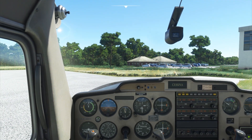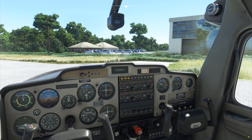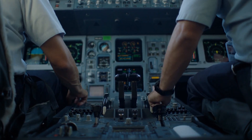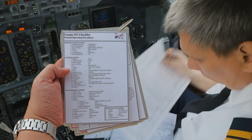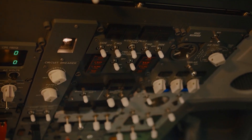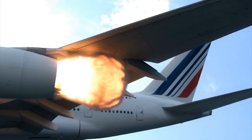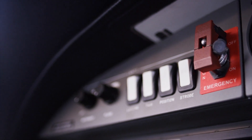Now, it may seem daunting at first, but let me guide you through all of that slowly. Pilots are not supposed to be in a hurry. They follow a bunch of checklists just like this one to get things done, from pre-flight all the way to securing the aircraft after landing. These checklists also include certain emergency procedures for instances like engine failure after takeoff or electrical fire during flight.